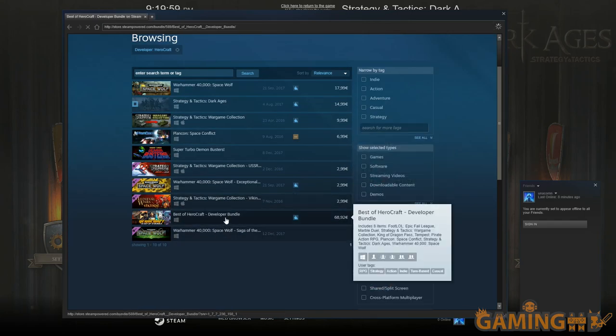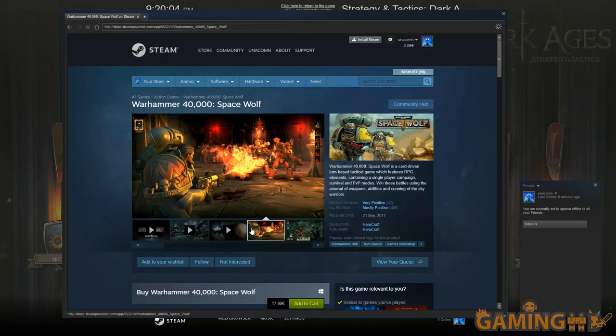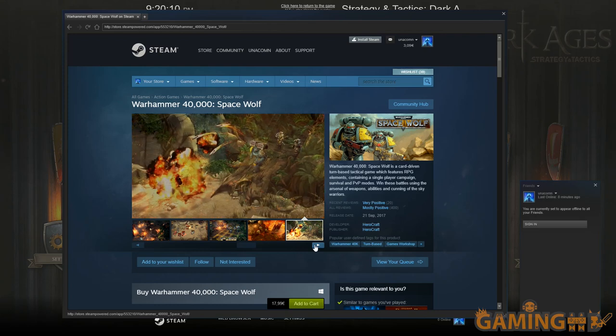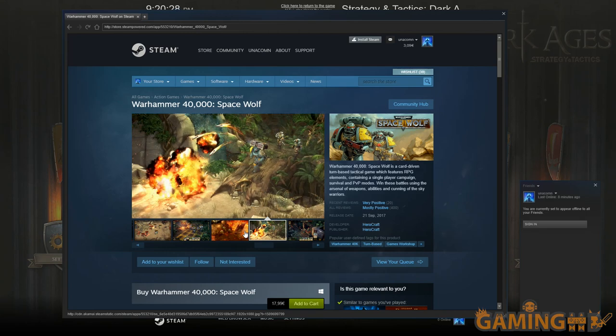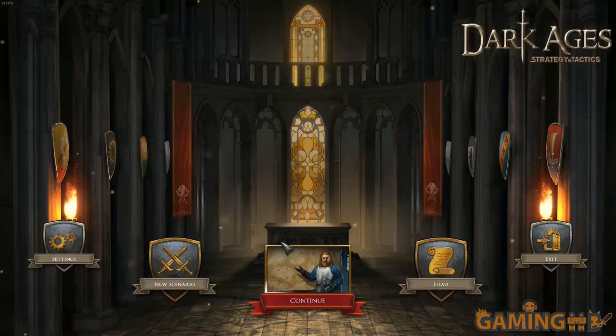For example they have the Best of HeroCraft bundle which includes all this stuff and Space Wolf. I had Space Wolf on mobile too. Here's something that people sometimes miss about that game - it's basically Metal Gear Acid with Warhammer. If you don't remember Metal Gear Acid, it was a game for mobile platforms back in the day, and also made in Java a long time ago. It had the exact same gameplay but also had cards for sneaking.